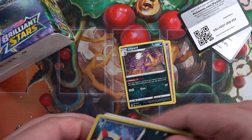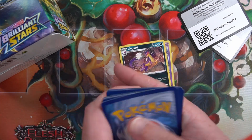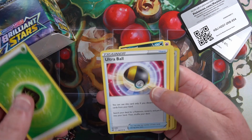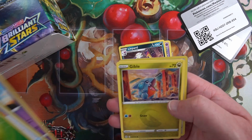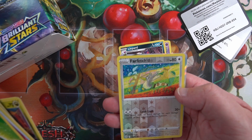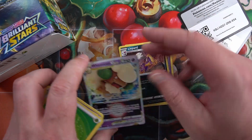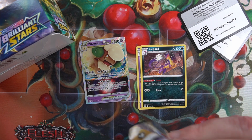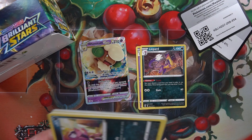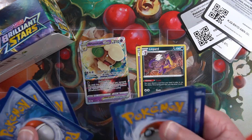Code card, flip it over, four to the front. Energy, Magma Basin, Electrobuzz, Farfetch'd - and into a Whimsicott. It's a slightly new foiling for that. There's a V-Star one of the new star cards - yeah, it's quite nice.